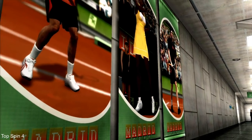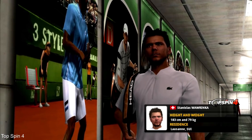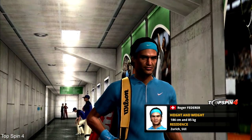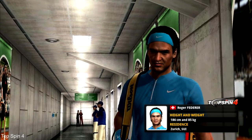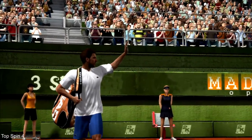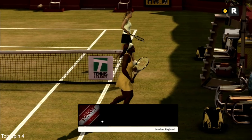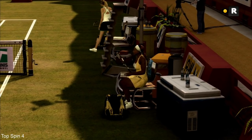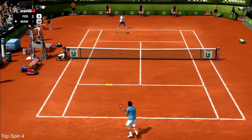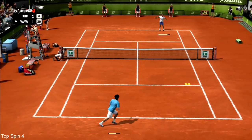Another area where the 7-year-old Top Spin outplays Tennis World Tour is player presentation. While Tennis World Tour has no walk-on animation at all, Top Spin 4 features a full player walk-on that looks like an actual TV production, giving a nice start to each match. In Tennis World Tour you simply jump straight into the serve. After 3 games, players also go to their benches in Top Spin, which is a nice touch. Player movement is also more detailed — in Top Spin players slide on court and even leave tracks on clay, while everything stays clean in Tennis World Tour.